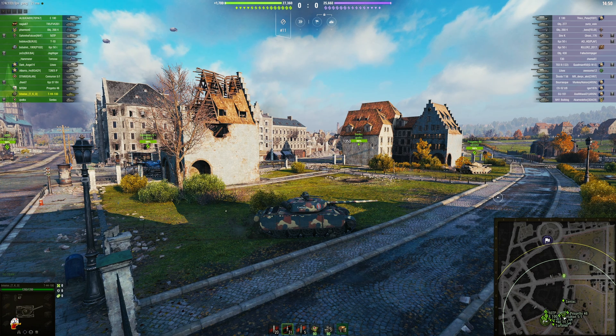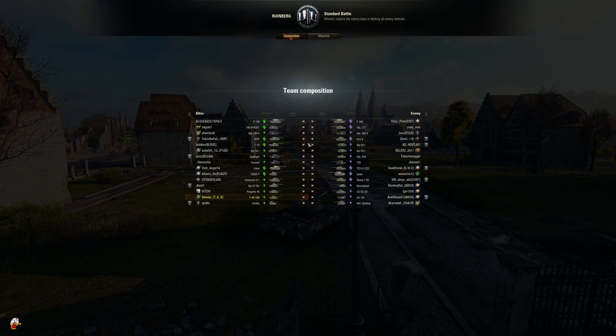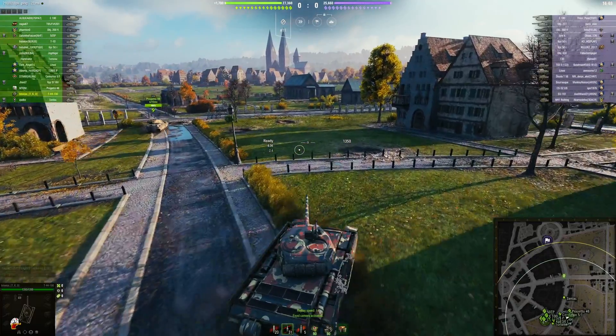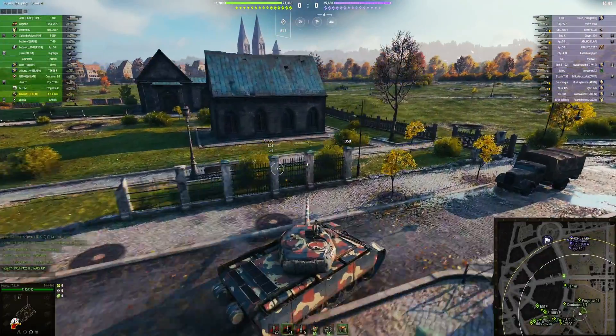I really enjoy playing it in a good tier 8 game, but granted when you get into tier 10s you're going to struggle. He's already got the gold round loaded up. He finds himself on Ruinberg — he spawned in the south and he's headed over to the field. It's a premium tank so you get the premium credit bonus and it's a good crew trainer.